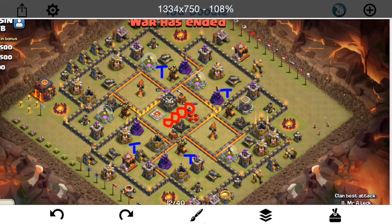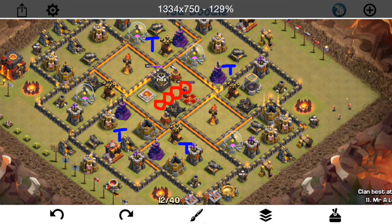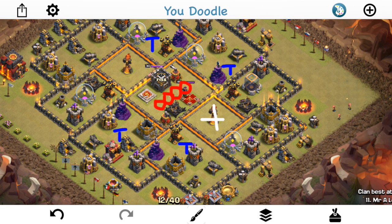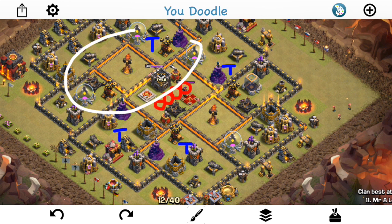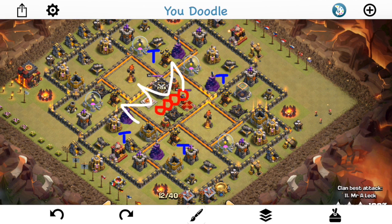That's where miners tend to come in on these types of bases, because you can isolate one Inferno Tower with your kill squad. If you can get one Inferno and neutralize the core, your miners have a good chance of taking out the other half of the base. Bonus is if your kill squad gets even deeper in and starts to take out stuff beyond the core — it just depends how it works out. We'll take a look at two different plans, both are hybrid attacks that incorporate miners, which is going to be the standard against these types of bases.